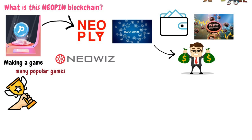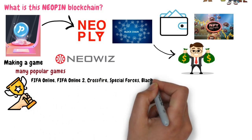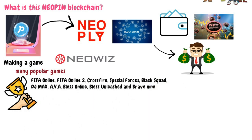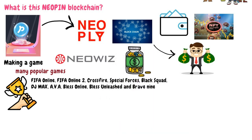Their titles include FIFA Online, FIFA Online 2, Crossfire, Special Forces, Black Squad, DJ Max, AVA, Bless Online, Bless Unleashed, and Brave 9. Now Neopin will allow them to take the next step to make their games play-to-earn.